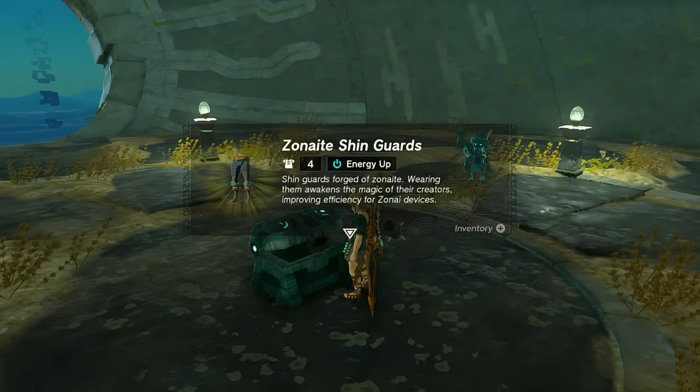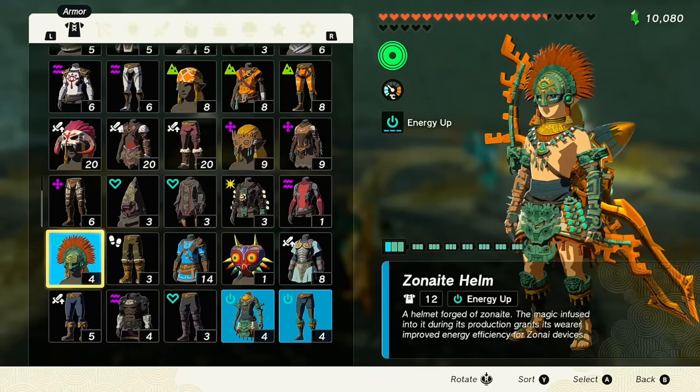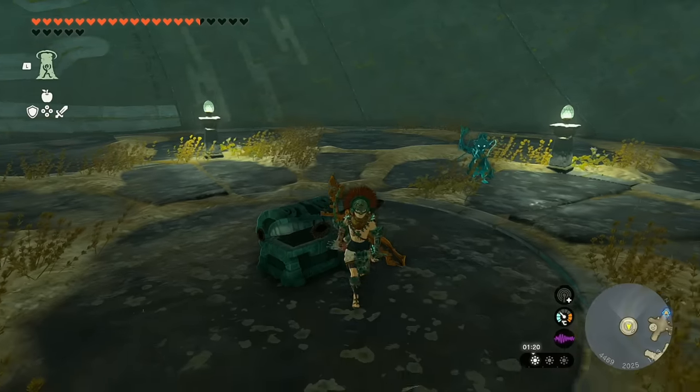I'd recommend making your way ahead of what's going to be the bottom, float off, and then float back inside. It can be a little tricky — you may want to put down a save point or a travel medallion so you can make your way inside safely. Once you get in here, open up this chest and these are the Zonite Shin Guards. The Zonite armor is very unique in that it gives you Energy Up for all the Zonite devices you're powering.